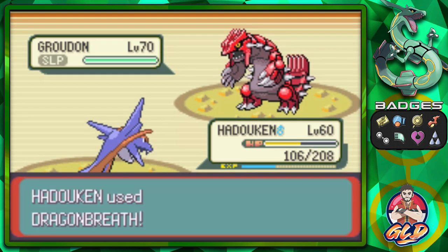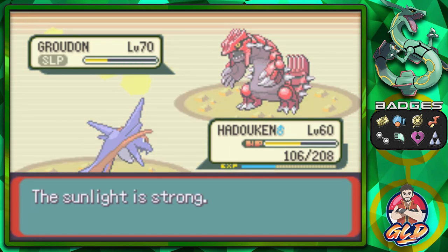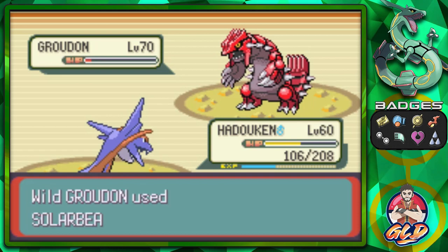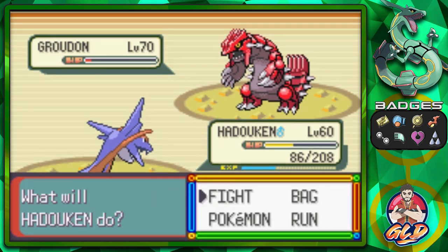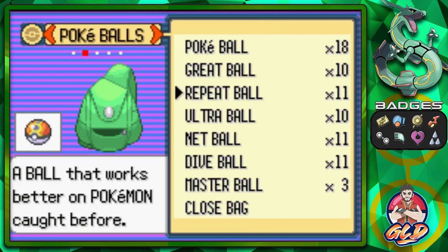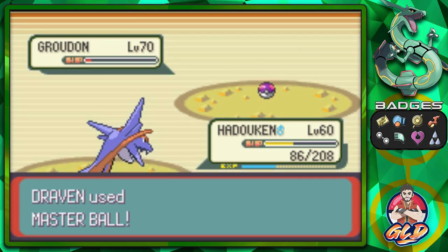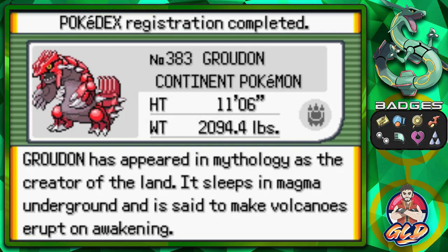All these legendary Pokemon you're going to face have Rest and they will try to make it difficult for you. I'm throwing a Dragon Breath, it woke up and is going to use Solar Beam. I did get three Master Balls from three versions, so we're going to toss a Master Ball at this Pokemon because if we hit it one more time it faints and we won't be able to get it back.